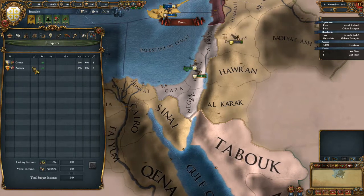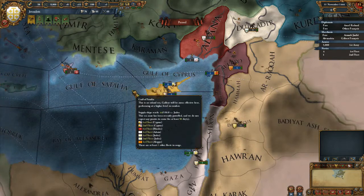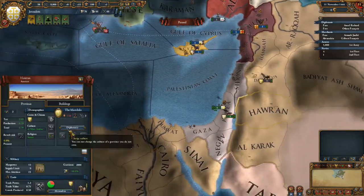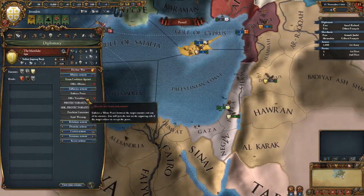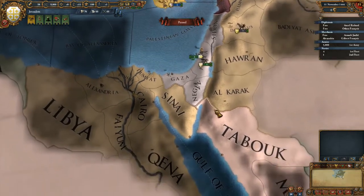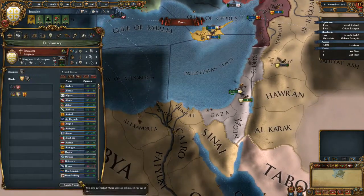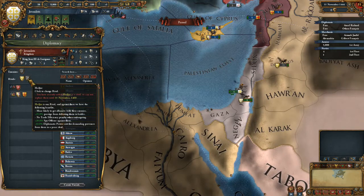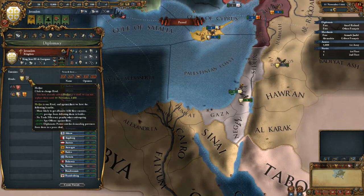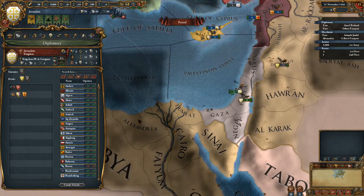We do have two vassals - Antioch and Cyprus. That's not bad. We have the Knights as an ally, and we are actually despised by the Mamluks. You get extra power projection points from defeating them in battle, claiming their provinces, or from embargoes. Embargoes are a big thing.